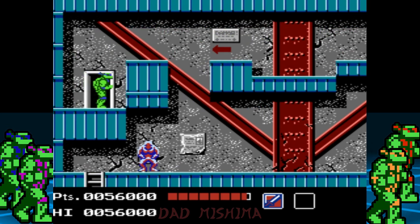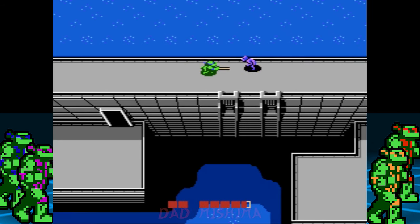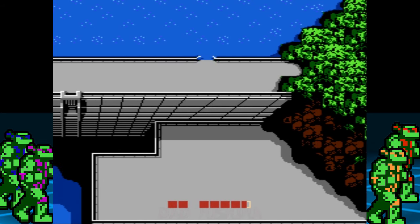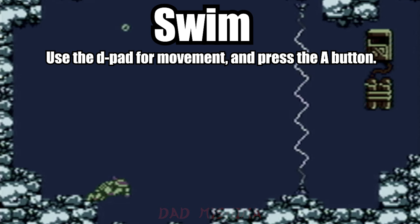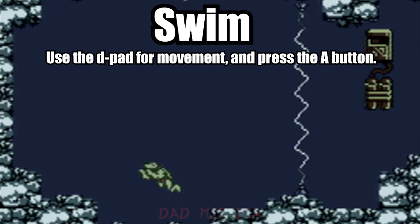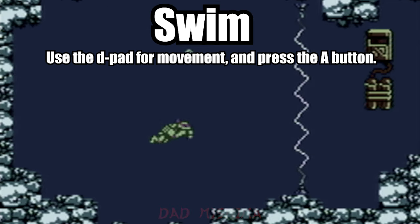Now it's time to head to the second part of this area. Head to the right and take out any foot soldiers. When you get to the part of the wall with the hole, it's time to take a dive — we have a dam to save. Before we get started, let's talk about the controls for swimming. Use the D-pad to move the turtle in the intended direction, then press the A button to do the breaststroke. Keep pressing A to swim. If you stop pressing the A button, the turtle will automatically sink towards the floor.